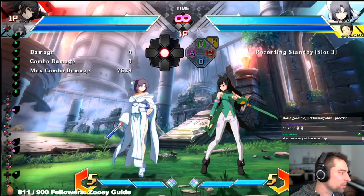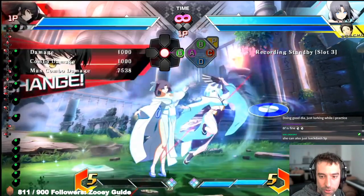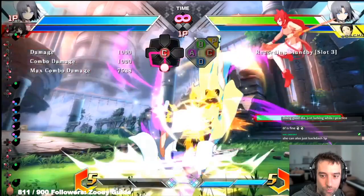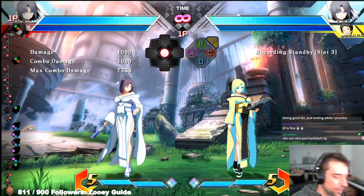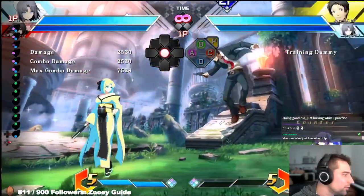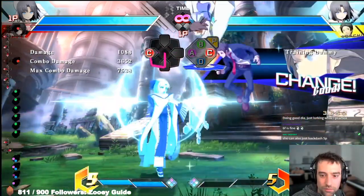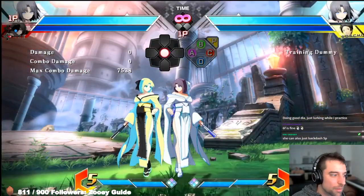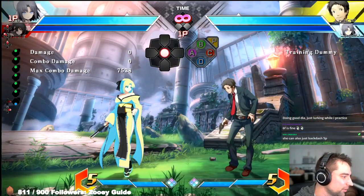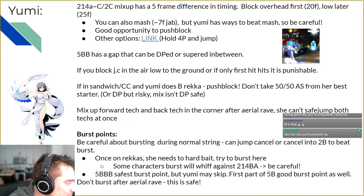Some of the best times to burst are on her 5B — at that point she can't cancel into DP, she can't cancel into super. It doesn't matter. So really focus on bursting there. Another burst point: she only gets a DP option there, and if she does it late, she can't even cancel the DP. So you can react to that too — you have to do it a little late on the 5B.